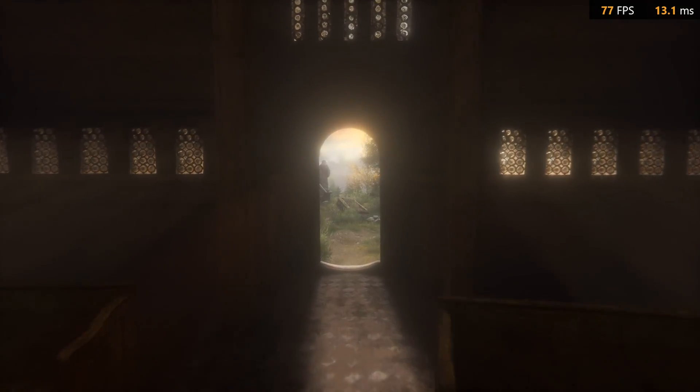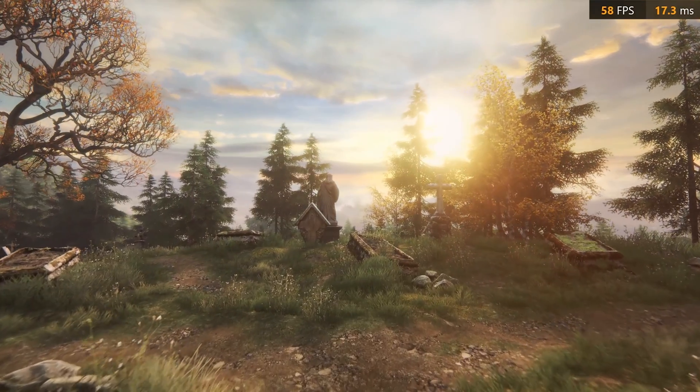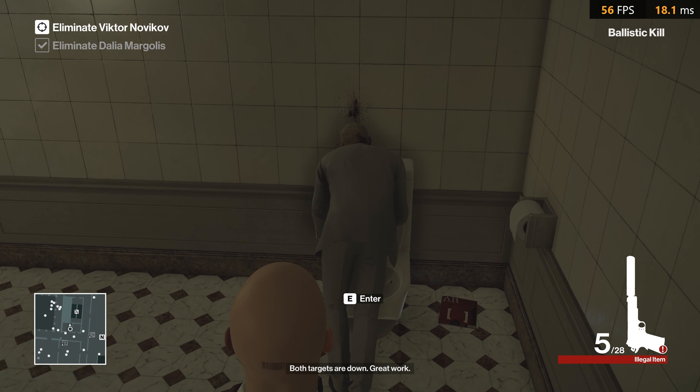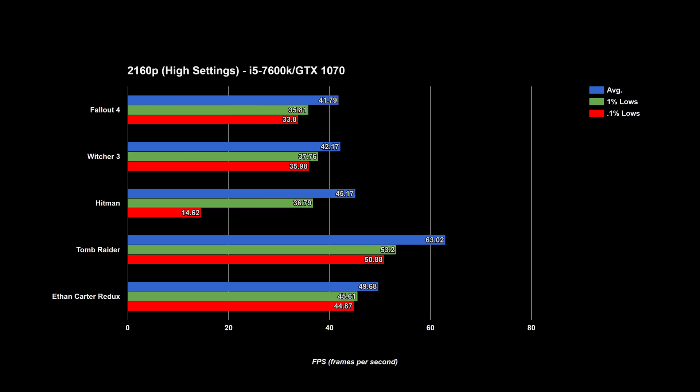So on to the benchmarks. I tested 5 games consisting of Fallout 4, The Witcher 3, Hitman, Tomb Raider, and The Vanishing of Ethan Carter Redux, all at high settings at both 1800p and 4K resolutions.